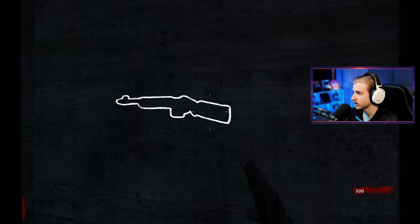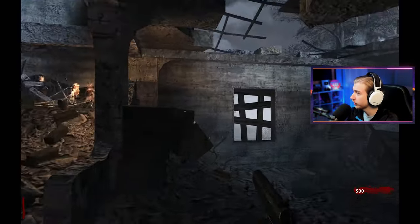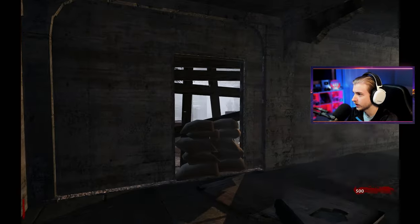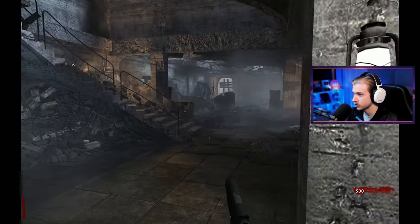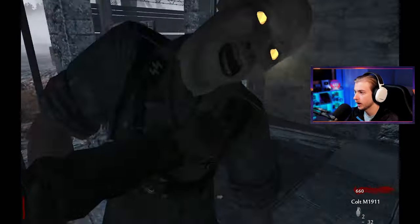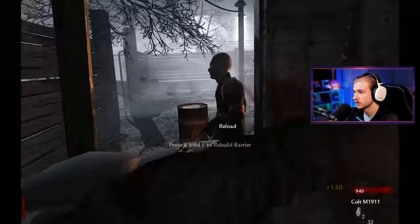I know this is going to be a hundred times harder than it is in Cold War. We already got zombies coming in. I'm pretty sure the strat to get points is shoot, shoot, knife, right? Let's try that out. I'm going to let him just climb in. Bop, bop, stab. Bop, bop, stab. Let's go, we're already at 790. Easy.